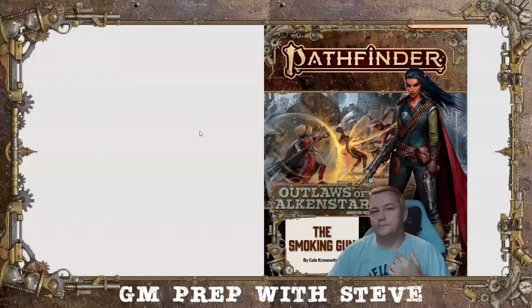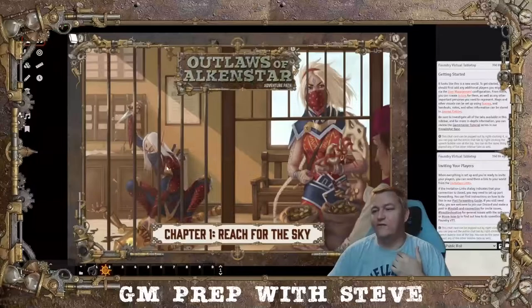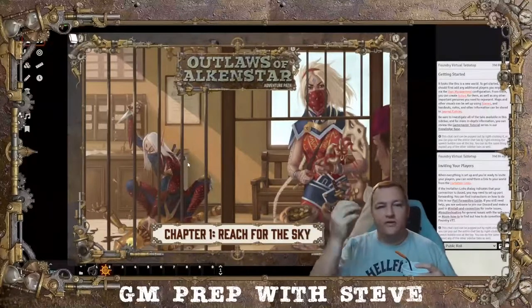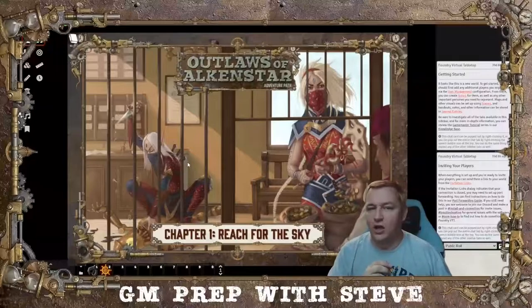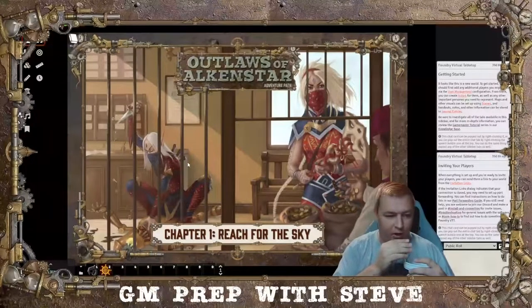Let's switch over to my Foundry instance — I do have this world in Foundry. Chapter 1: Reach for the Sky. I hope those three characters give you the most important things you should know going into your first session — at least the broad strokes. Then you can drill down to the specifics as you read more and as you have more time to prepare.